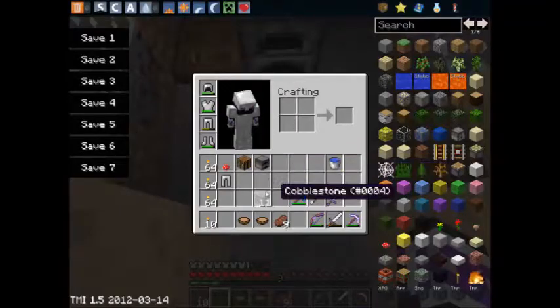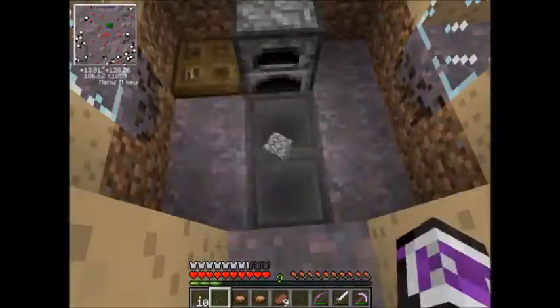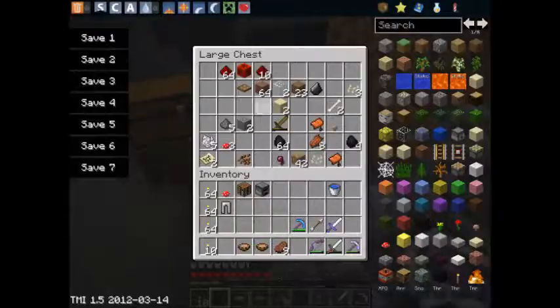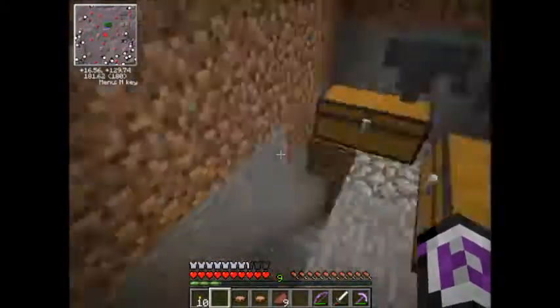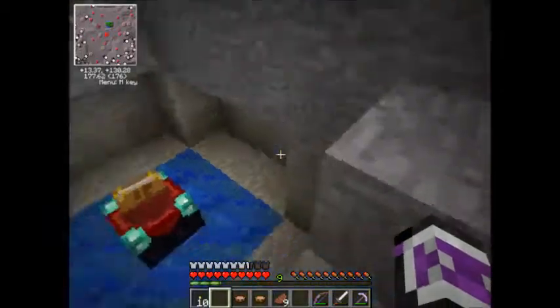We've got some really cool things here. We've got a system of hoppers — sorry if you're playing on 1.5 — they used to go into this chest but it's kind of empty now. It used to be very full. We moved some of them into this chest; we should probably line that up the next time Skyler comes over.